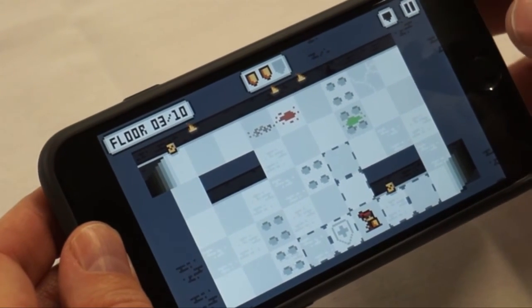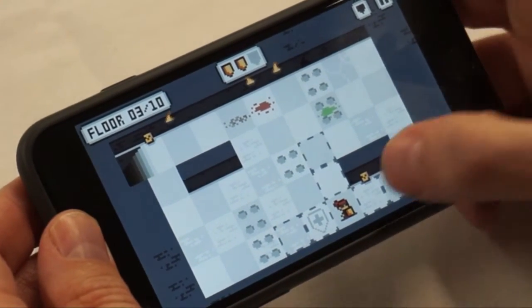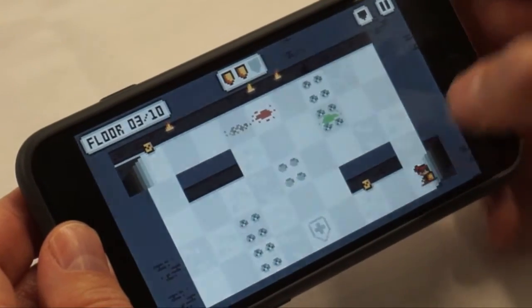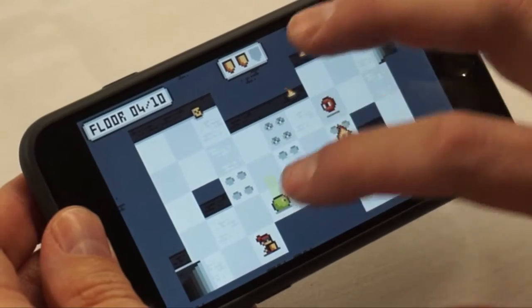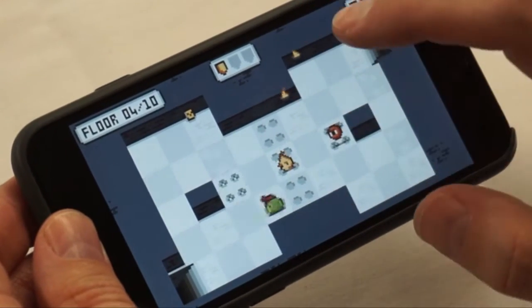One thing that's really nice about this game is it's a very simple game. You can just kind of jump into it at any time and try to get as far as you can. So in some ways it's almost like a high score game — you're just trying to get to as high of a level in the tower as you can.